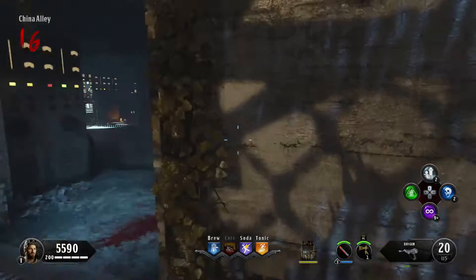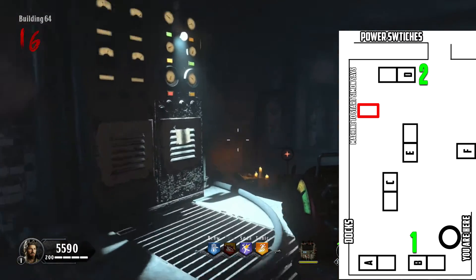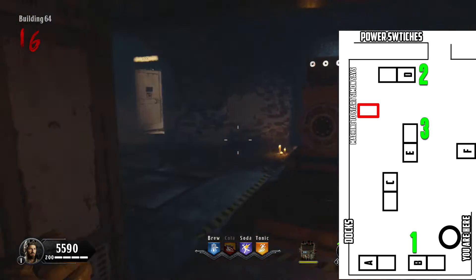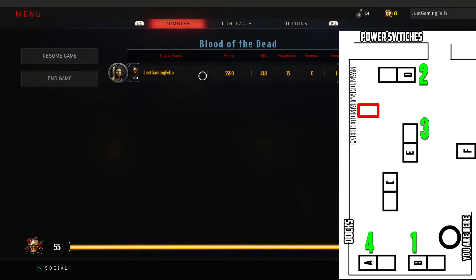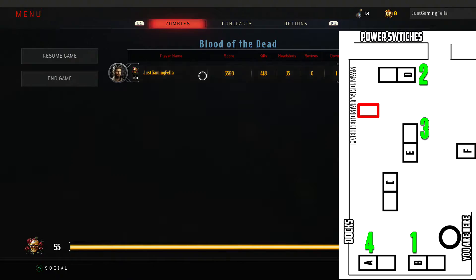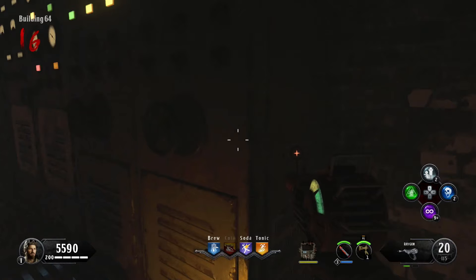Cross out your numbers and start fresh for the four-sequence. This one was first in the sequence. Write each one on your diagram as they light up — second, third, fourth. The same generator can sometimes appear twice in the sequence, so watch out for that. Then input them all in the correct order on your diagram.